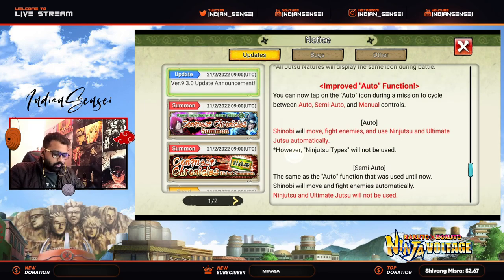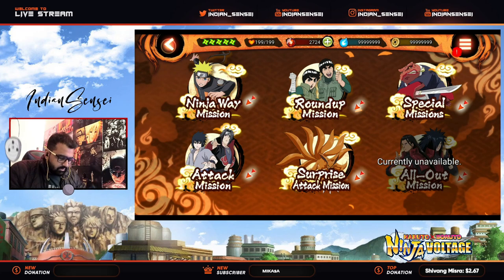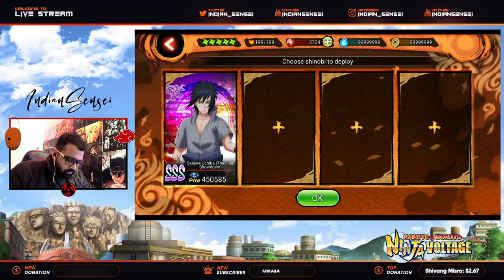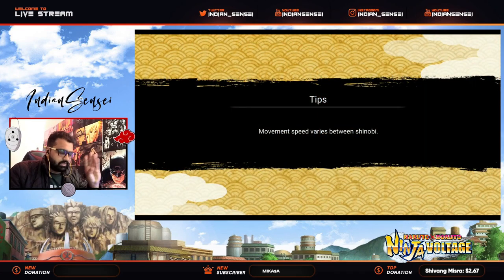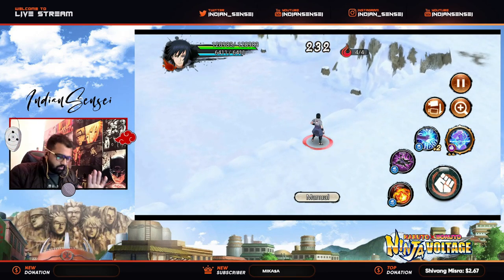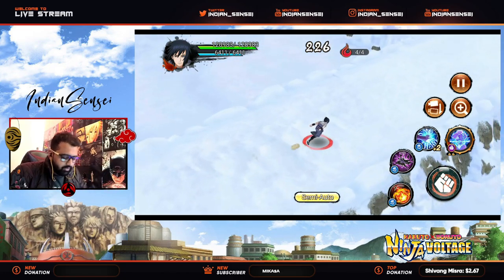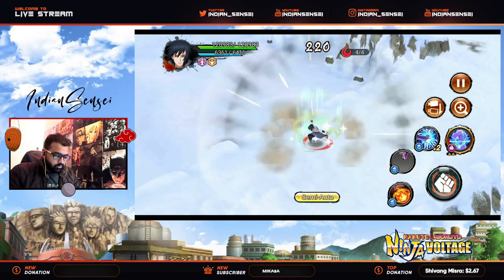The best thing is the auto, semi-auto, and manual system. Let me explain how it works — I'll go to my fortress to show a longer demo. Taking Sasuke as an example, there are three options. Manual means you control your Shinobi and use jutsu and attacks on your own. Semi-auto is basically the old auto — movement is automatic but jutsu will not be used automatically. Then there's the new full auto mode.